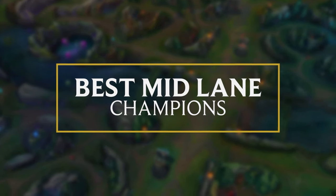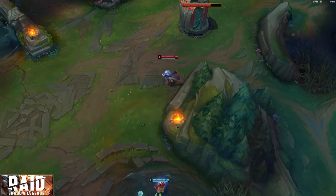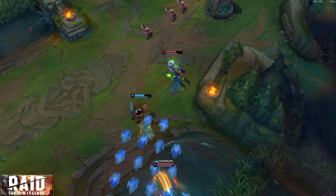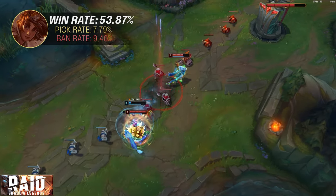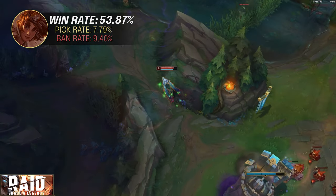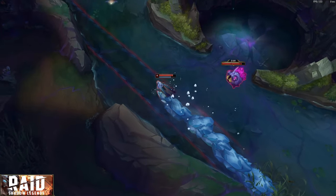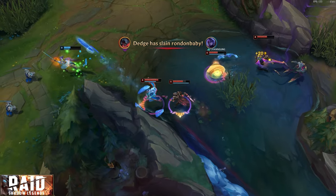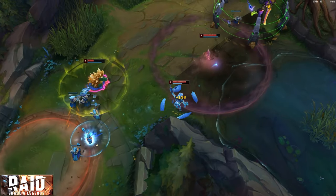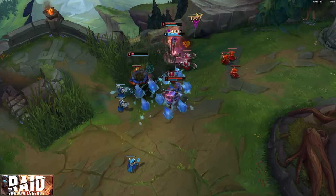Now for the best high ELO mid laner in 14.6. The champion we must highlight is one that has been seeing a lot of limelight due to their very strong push-and-roam laning power and teamfight-altering abilities. Taliyah is currently sporting a 53% win rate at Masters and above. Her presence is felt in almost every high ELO game, with her being one of the more banned champions as well. Taliyah excels at shifting the game around her — pairing well with her allied jungler, cheating timers, and moving around the map quickly with her passive, making her a force of nature in 14.6. Her E ability also nullifies a lot of champions' win conditions in fights, stopping many snap engages if used properly.